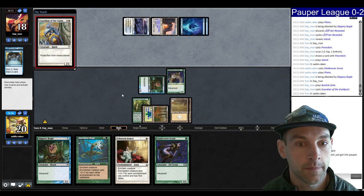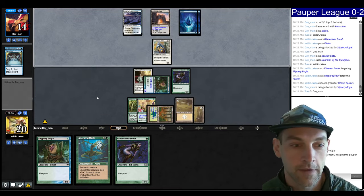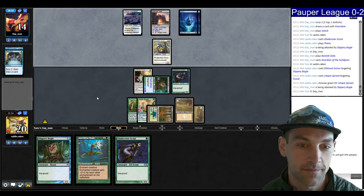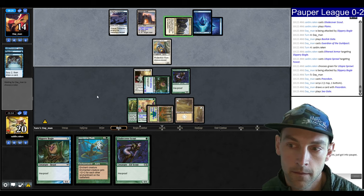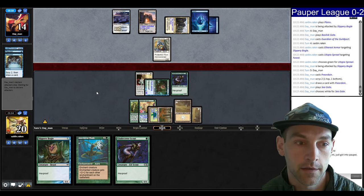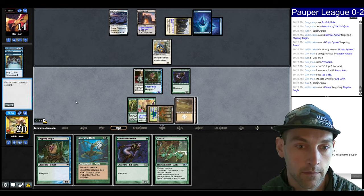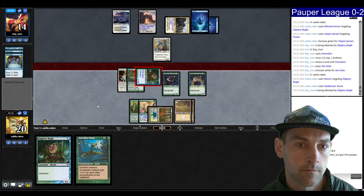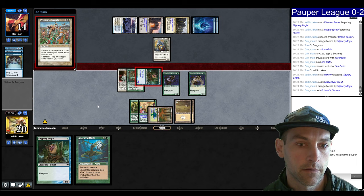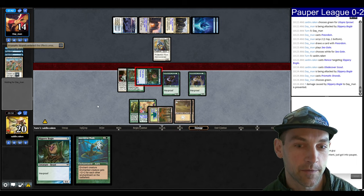We need to find a situation where we can put both our payoffs onto the table. Protection for monocolor — well, I have a multicolored creature. Attack. Let's see if they want to Gate their creature up. They're Preordaining, plays a Seagate, pump that creature. No, they're holding up Counterspell. Let's go Rancor — if they want to Counterspell. I feel like I should put another Scout in play. I can attack for seven. Maybe they're trying to get to where they can use Prismatic Strands.